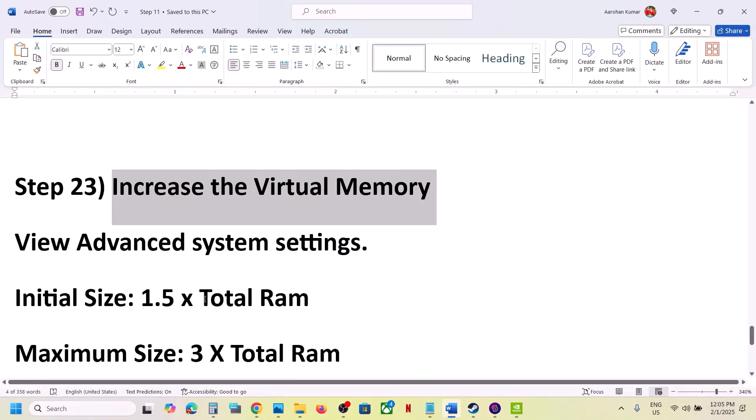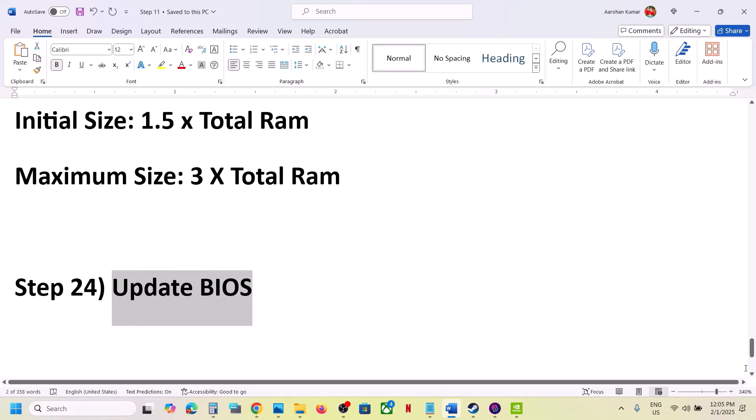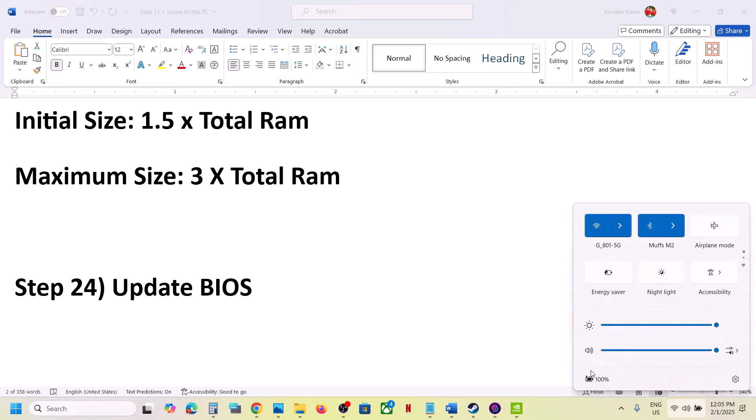The next step is to update the system BIOS. Go to your system manufacturer's website, select your model number, and update the BIOS. If you are using a laptop, make sure the charger is connected when updating the BIOS.